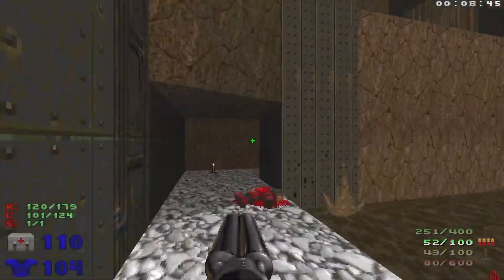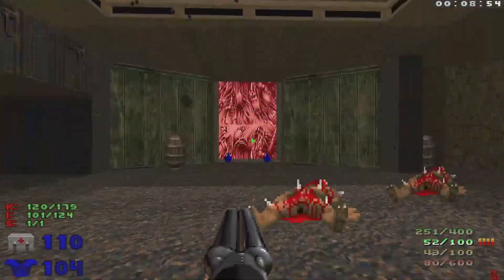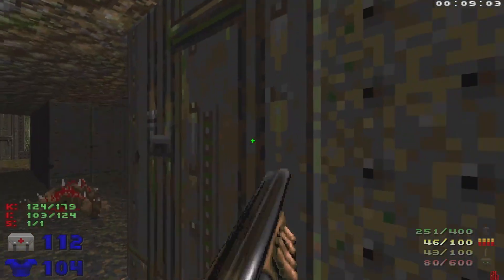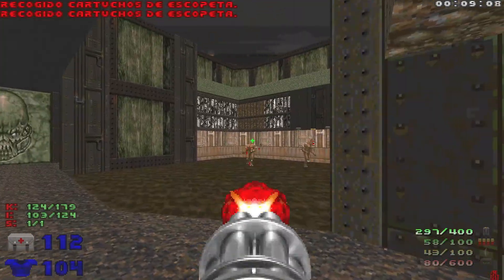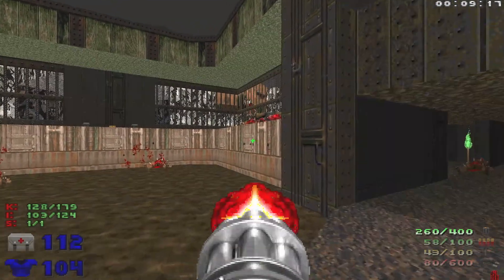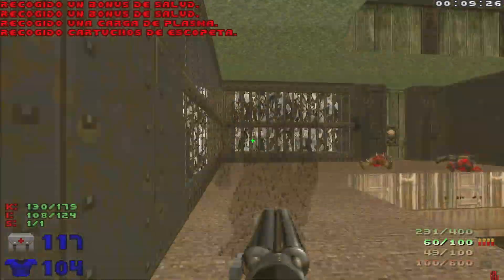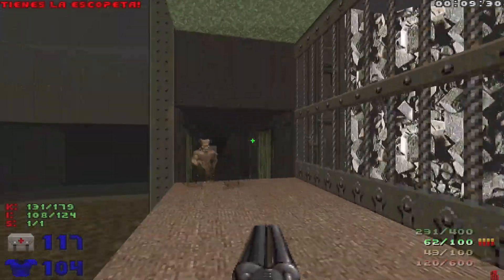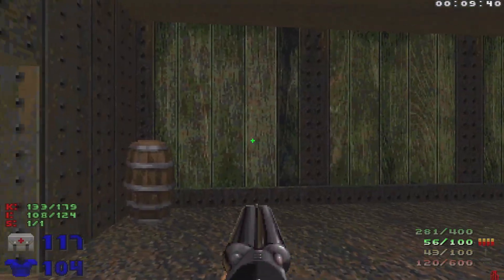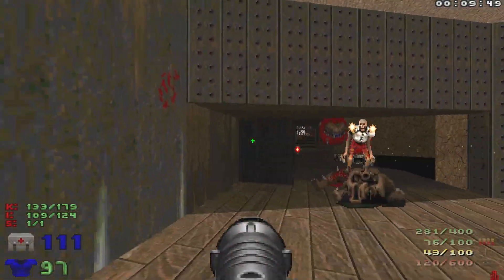Grab all the goodies and then we're going to make our way up this lift. Hit this switch to create some stairs leading back up, and then we're going to go to the right. Take out this Spectre, and then take out the Imps and Shotgunner. Couple of Imps, a Shotgunner, and a Revenant in the back there. Take out this Spectre, make our way up, hit this switch, and then we have a spot that was opened with a Hell Knight and an Imp. When we cross over here, this wall is going to open up with some Cacos and a Revenant, so let's get ready to take them out.